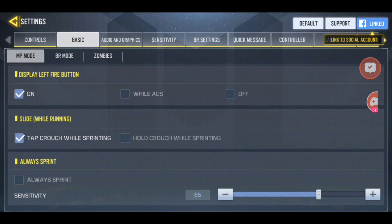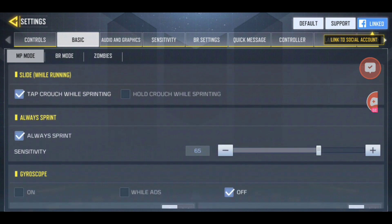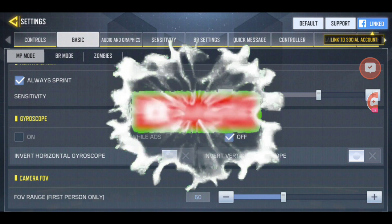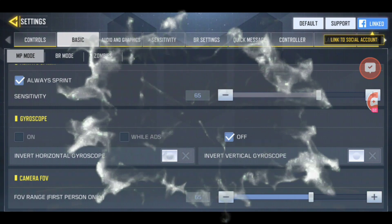You also want to set 'always sprint' to on — this has helped me a lot because sometimes you find you're pushing the joystick but your character isn't actually running. Importantly, gyroscope — please keep that off. Gyroscope makes the camera move whenever you tilt your screen, and I find that very disturbing.